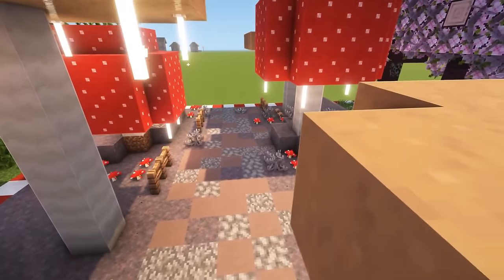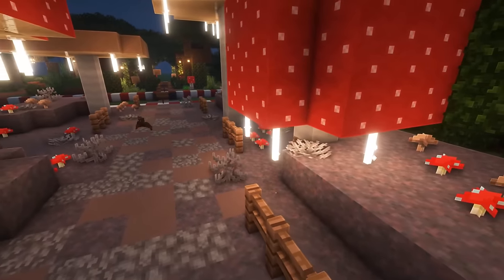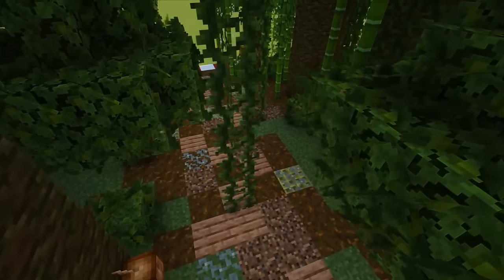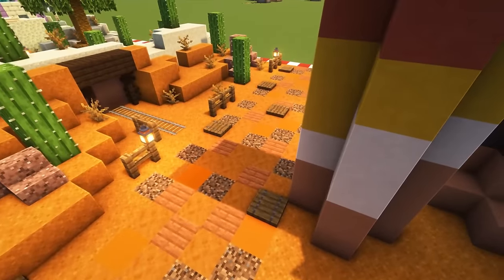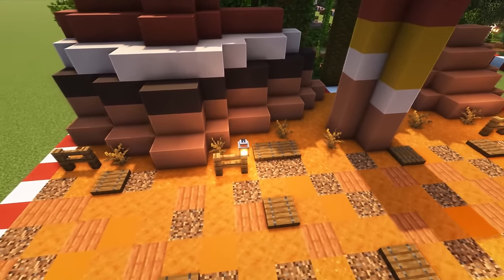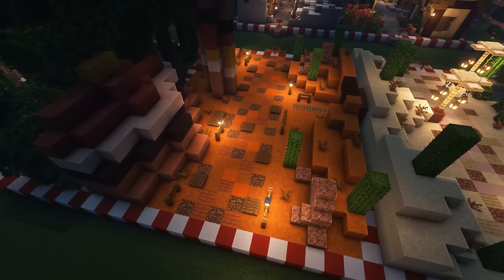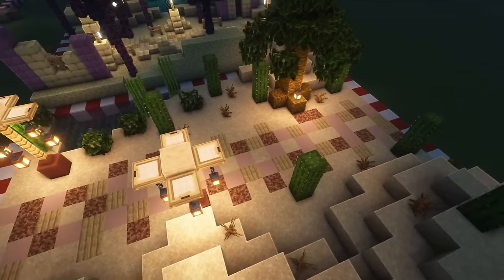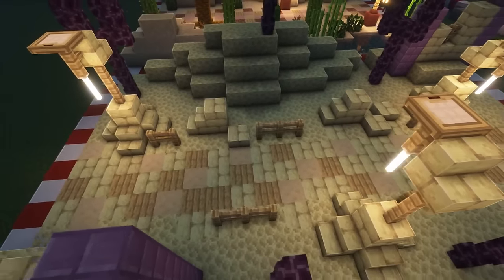In the mushroom biome, use light grey terracotta, dead bubble and fire coral, and some coarse dirt. In the jungle biome, use jungle planks, podzol, bamboo blocks, and coarse dirt. In the red desert, use smooth redstone, orange concrete, acacia planks, and coarse dirt — add spruce trapdoors here and there to break up the floor. In the desert, use birch planks, smooth sandstone, rooted dirt, and white terracotta. In the end dimension, use birch planks, end stone bricks, smooth sandstone, and end stone itself.